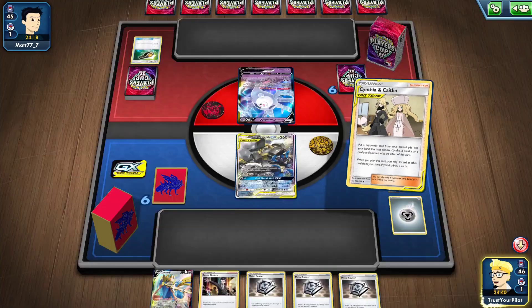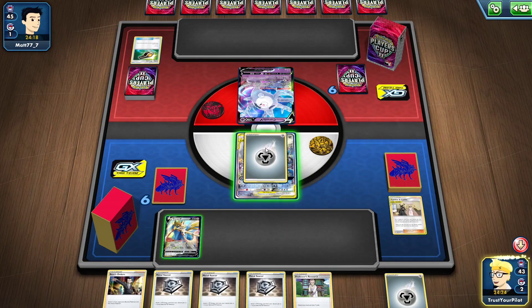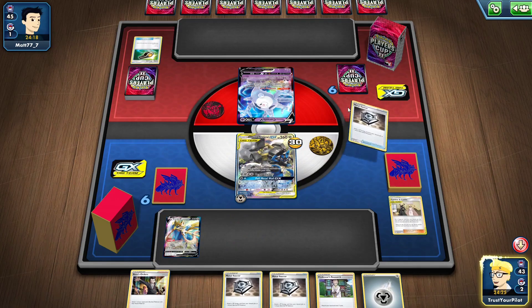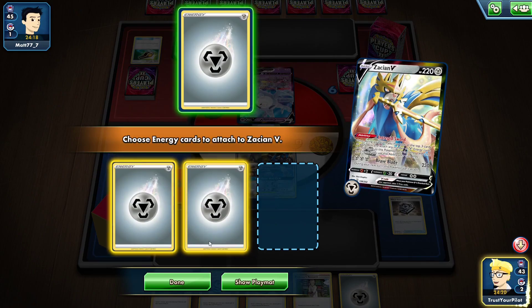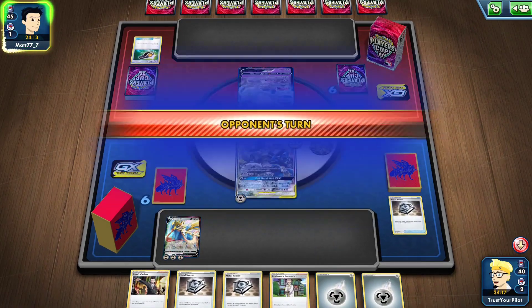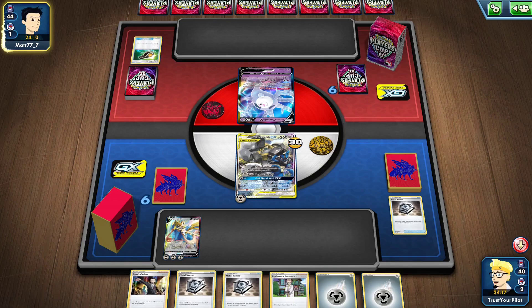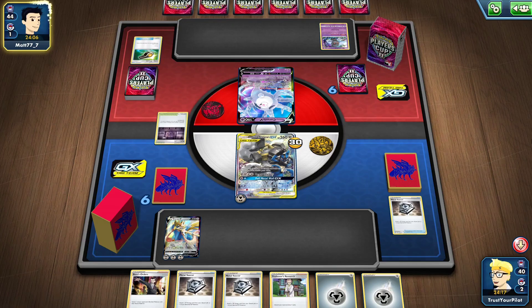Let's see what happens — just let me draw a Metal Energy. Perfect. I'll do Intrepid Sword. A three-energy Intrepid Sword — I was sitting here expecting to get zero. The deck doesn't play Energy Switch, but that is hilarious. There you go.